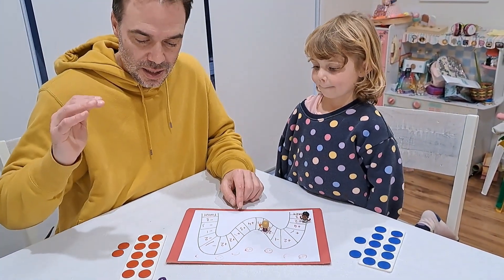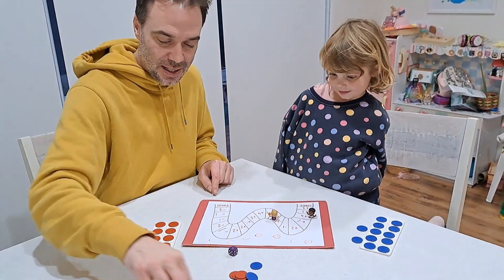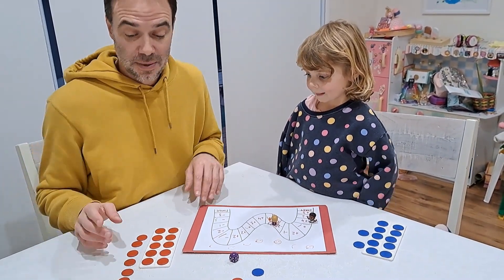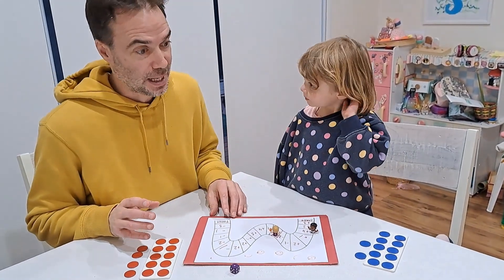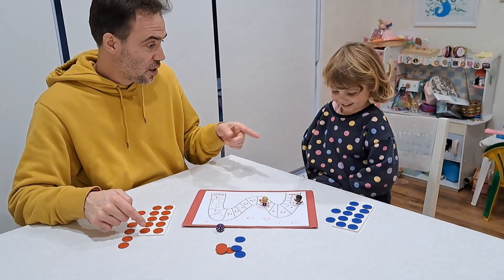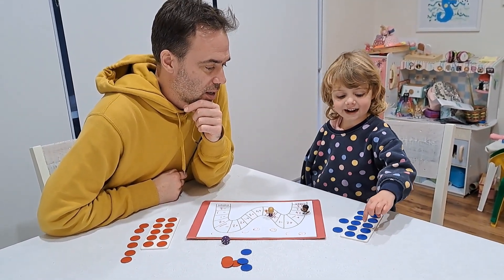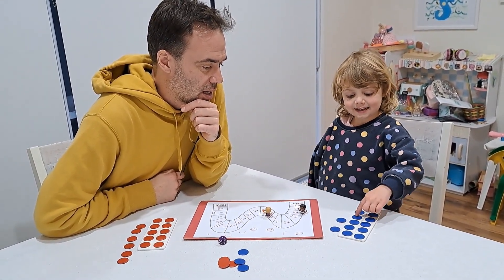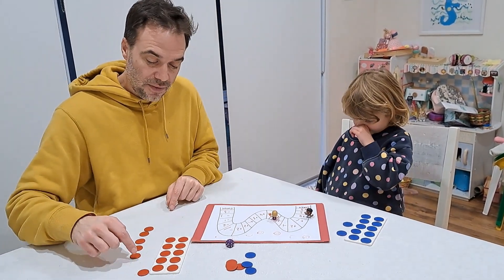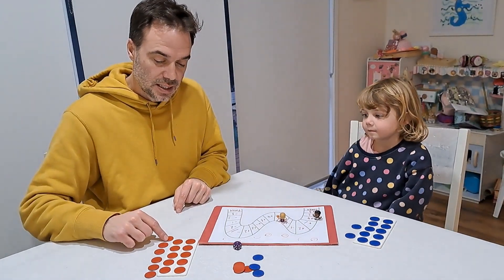My turn. One plus four. That's a good one. One, two, three, four. Now let's do it again and see what happens. Let's check how many we've got. One, two, three, four, five, six, seven, eight, nine, ten, 11, 12. One, two, three, four, five, six, seven, eight, nine, ten, 11, 12, 13, 14, 15, 16.